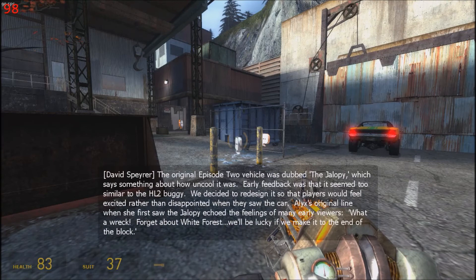The original Episode 2 vehicle was dubbed the Jalopy, which says something about how uncool it was. Early feedback was that it seemed too similar to the Half-Life 2 buggy, so we decided to redesign it so that players would feel excited rather than disappointed when they saw the car. Alyx's original line when she first saw the Jalopy echoed the feelings of many early viewers: "What a wreck. Forget about White Forest — we'll be lucky if we make it to the end of the block."